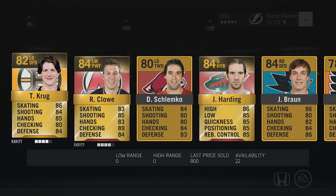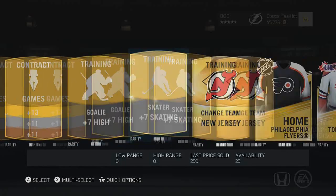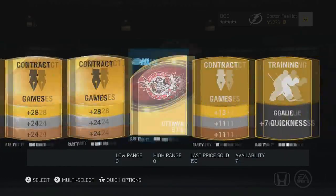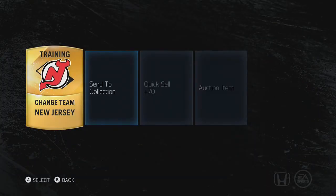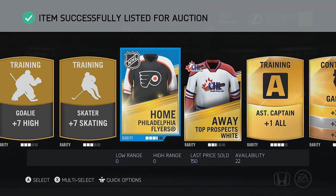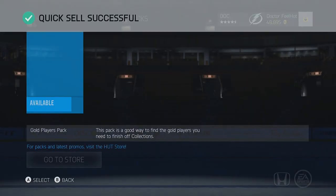Alright — we got Ryan Clowe, Toby Krug, and basically nothing big, nothing good. Ottawa 67s logo and pretty much nothing good. Changes are probably the biggest thing from this pack but other than that it's a waste of money. Buy now price 1,200 — bada bing bada boom, quick sell everything. That was not a good pack at all.